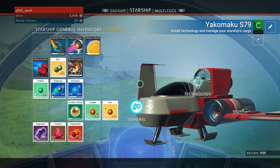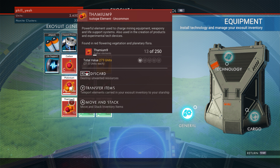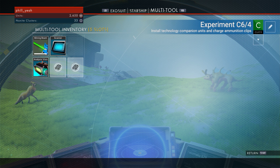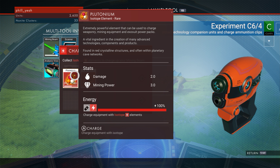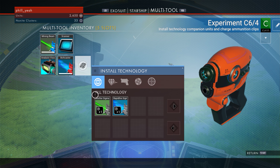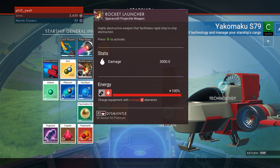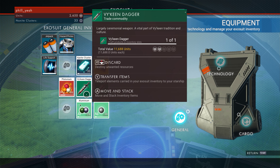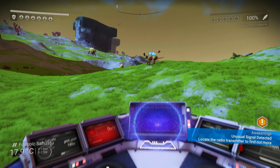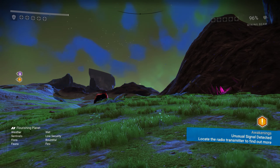Starship - what do we need to do? We can transfer that over. We can charge the multi-tool with the carbon I think. What do we want to do? We want to install a bolt caster and we want to install a mining speed upgrade. There's as much as we can do on there. Exosuit wise, we probably want to install this stamina enhancer so we need iron for that. Let's get some iron.